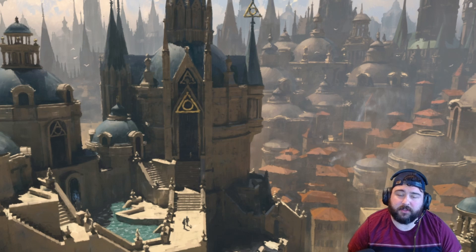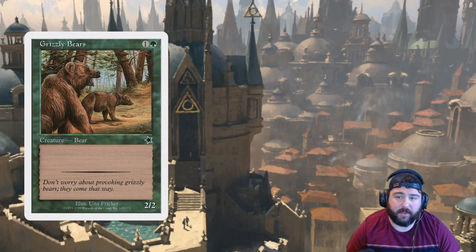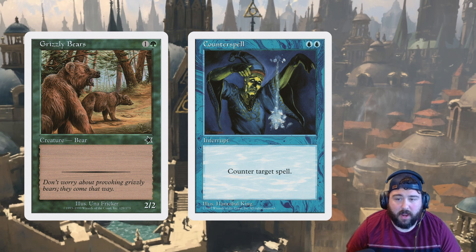Let's say that you tap 2 mana to play Grizzly Bears. Once you announce to your opponent that you're playing Grizzly Bears, your opponent then gets priority, meaning they now have a chance to respond by playing spells or using abilities before the Grizzly Bears hits the battlefield, or resolves. At this point, the Grizzly Bears are on the stack — that is, in limbo, waiting to resolve. Let's say your opponent has a Counterspell. While the opponent has priority and the Grizzly Bears are waiting to resolve, the opponent may play their Counterspell, targeting Grizzly Bears on the stack. The Counterspell then hits the stack on top of the Grizzly Bears. That is very important. Now, we know that the stack resolves from the top down, meaning the Counterspell resolves before the Grizzly Bears, even though it was played after.